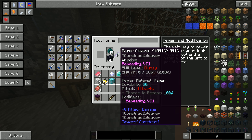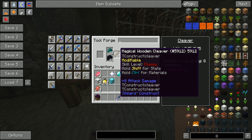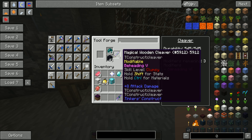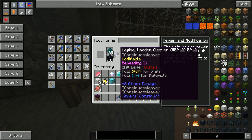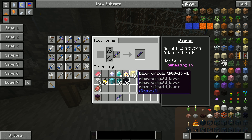If you look here it says chance to behead 100%. Now we can do the same exact thing with the magical wood. Magical wood automatically starts off with many many more modifiers, so if you look here we got 100% beheading without even having to add any of this extra stuff.